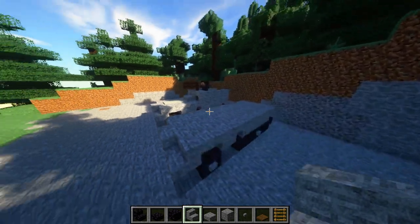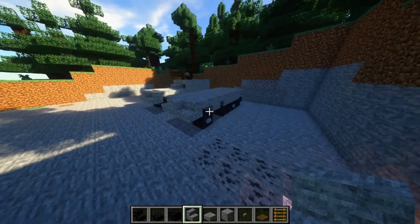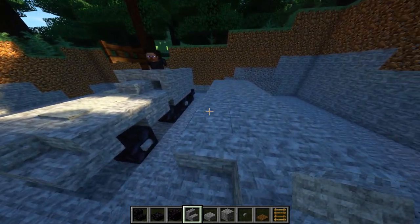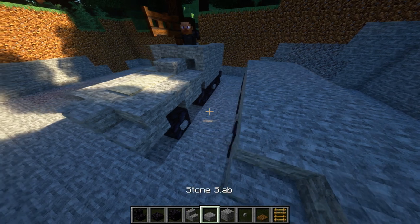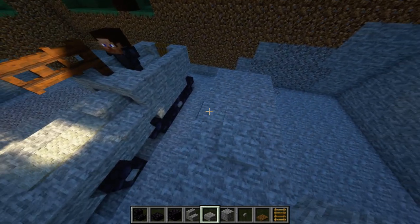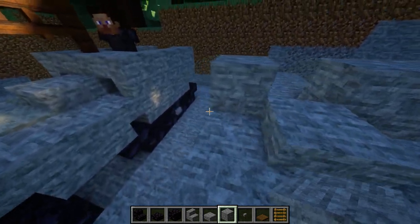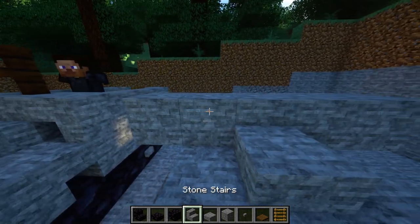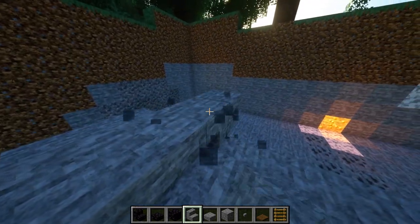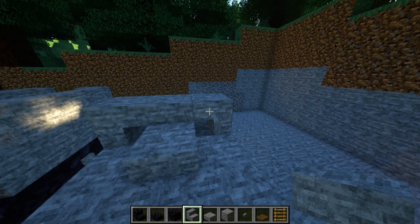I think that's a slab right there. This might be a little tricky — you might want to put two right there and then one in the middle. Grab your stone stairs like that, so you have these little port hole things right there.